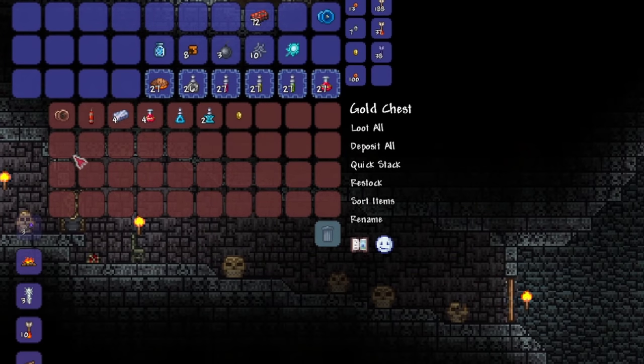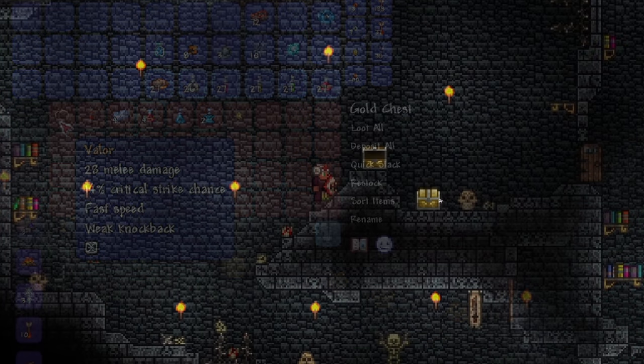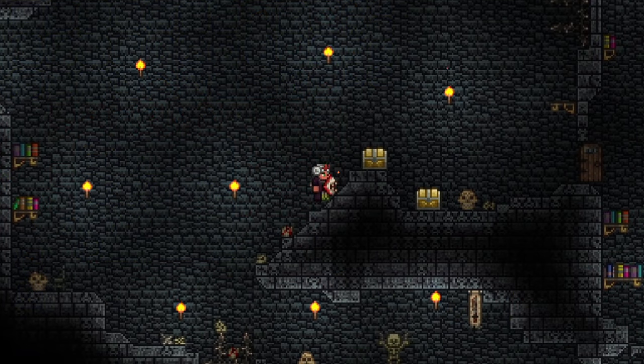In the dungeon, you could also get a Valor yo-yo, which is found from the locked golden chests scattered throughout the dungeon. You might also want to get a Cobalt Shield to prevent knockback.